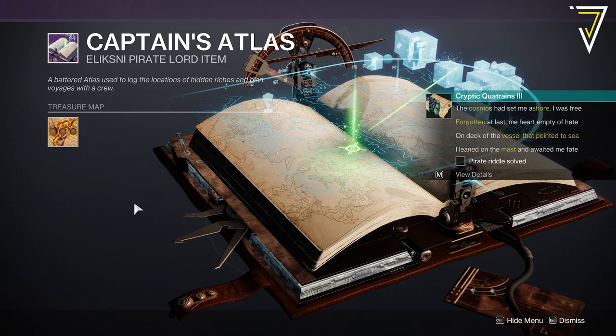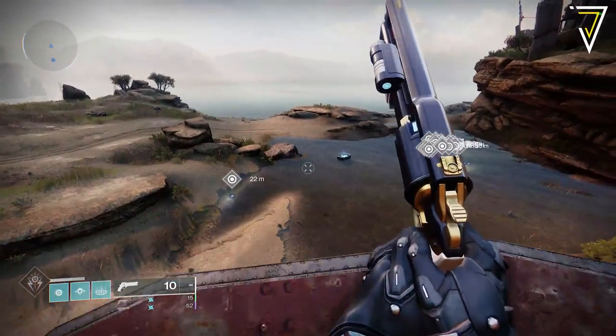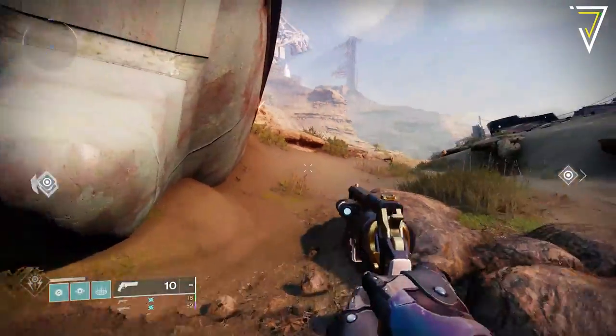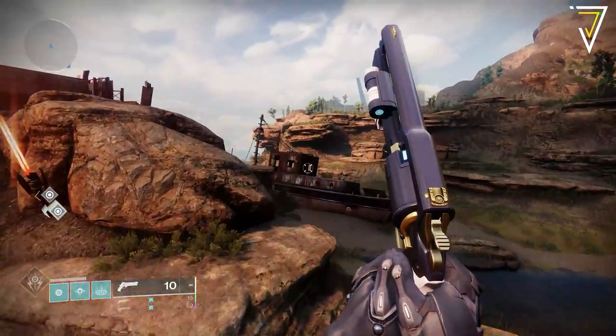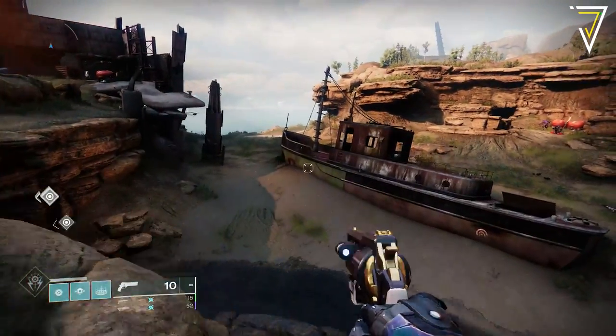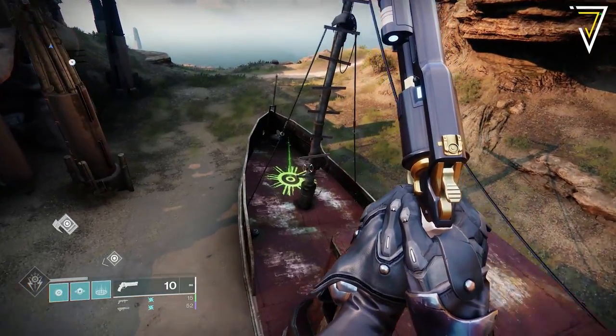For the next step, head over to the Forgotten Shore in the Cosmodrome. Look for a vessel pointing towards the sea and find a cache next to its mast. You'll find this vessel over on the right-hand side as you head towards the Fallen Saber strike. As you approach, you'll see the bright green symbol ahead of the mast at the front of the ship — collect it to progress.